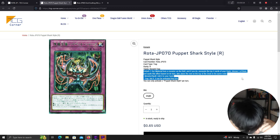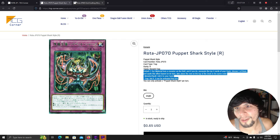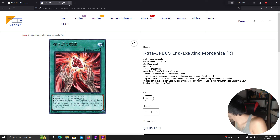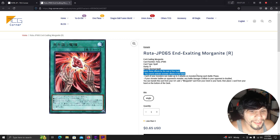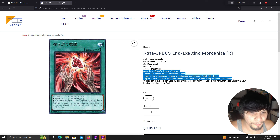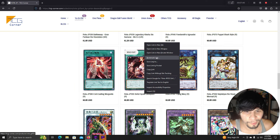That card is pretty good. I've been trying to make Trap Tricks good again and I'll make a deck profile soon. The new Morganite: apply these effects for the rest of the duel — you cannot activate monster effects in hand; each of your monsters can make up to two attacks on monsters during each battle phase; battle damage your monsters inflict is doubled. You can banish Morganite from your graveyard to add one Morganite card from your deck to your hand, then place one card from your hand at the bottom of the deck.